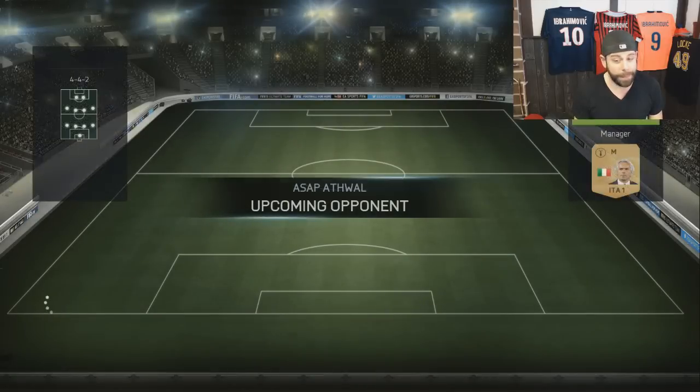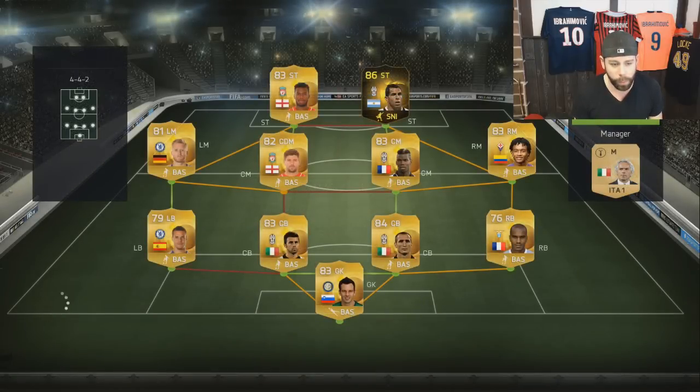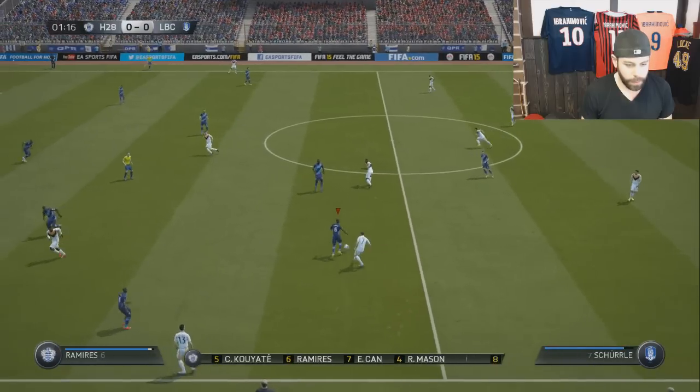Let's get on with the first game. First game of the episode — 100 chemistry, 77 rated. That's a good team: inform Tevez, Sturridge, Scherler, Gerrard, Pogba, and then Cuadrado scares me in the attack quite a bit. They'll want to get off on the right foot.